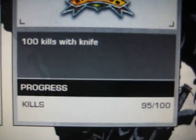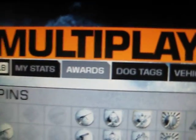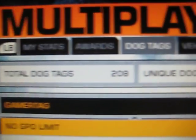Extinguished melee combat — get 100 kills with a knife. It says 95 out of 100. But if I go up to my dog tags, it says I have 208 dog tags.